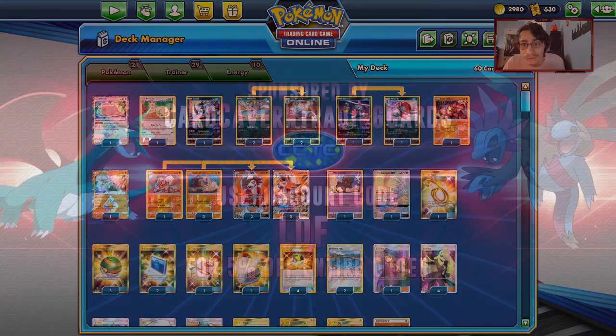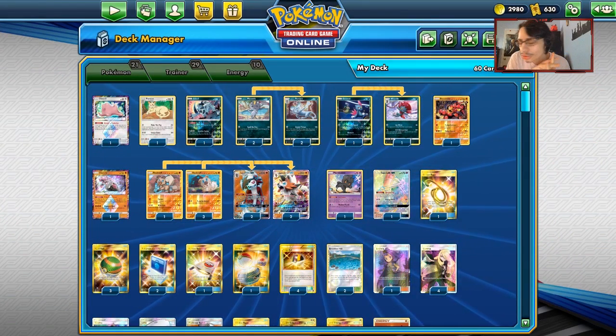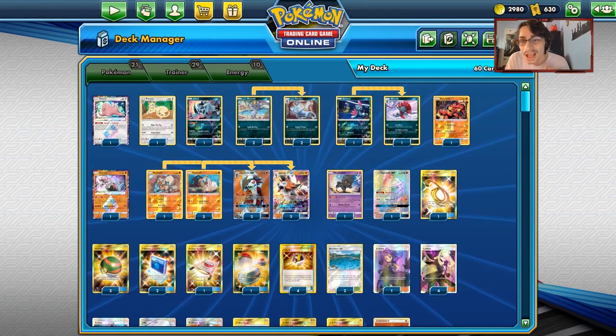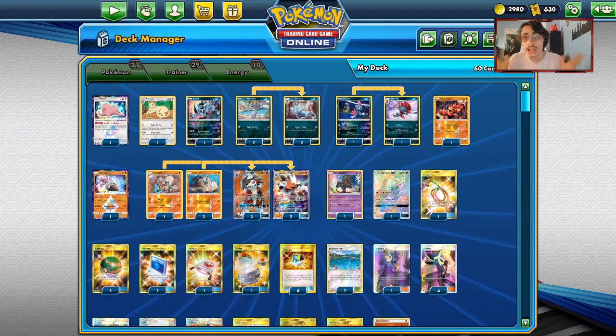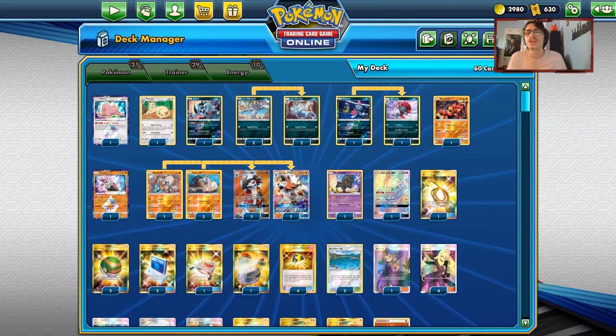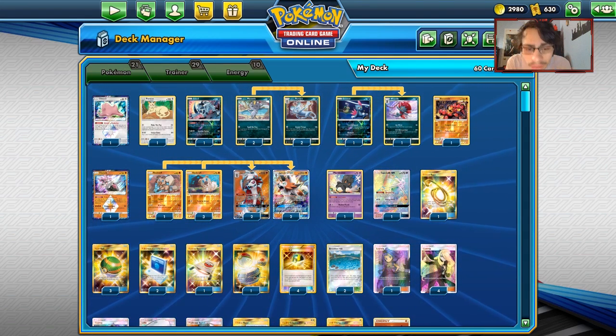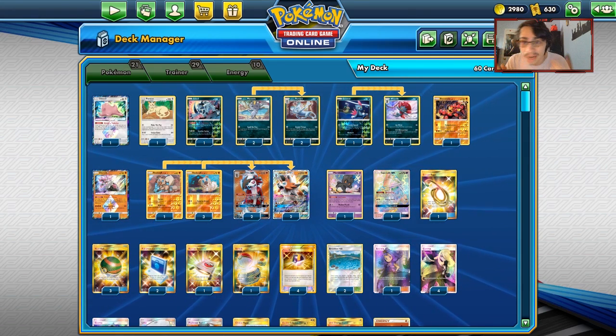For today's PTCGO video, shout out to the sponsor Cardcaver TCG. If you're ever looking for any PTCGO codes for any set like Team Up or Lost Thunder, or you want to get ready for rotation, get yourself some prism packs or pre-orders for Unbroken Bonds. You can also pick up Pikarom or Jolteon GX codes. When you buy something from Cardcaver TCG, use discount code CODELDF to get a 5% discount on your purchase.